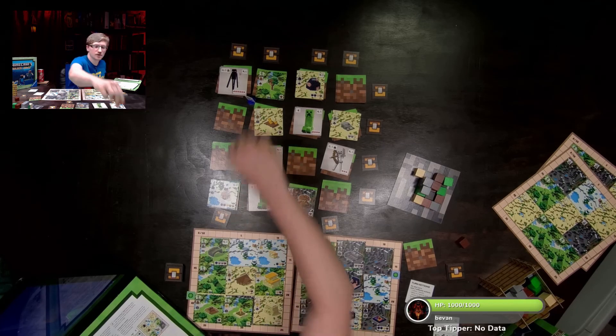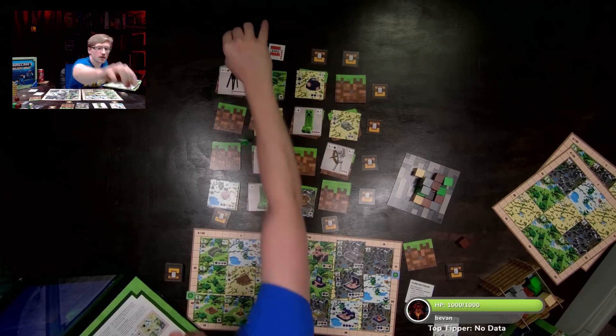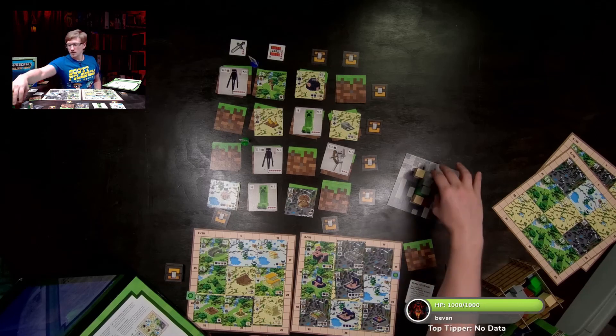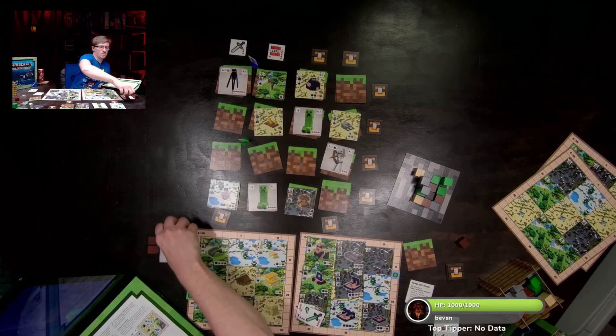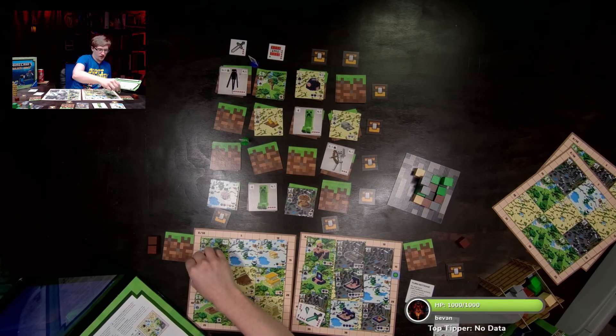Wait — checking better weapons: three hearts, potato, two hearts, potato, two hearts — four hearts, four hearts — two swords. Could take on up to eight, and three more from a bow, potentially eleven total. Need to do better. Steve's gonna move and explore. TNT revealed — just what he needed!